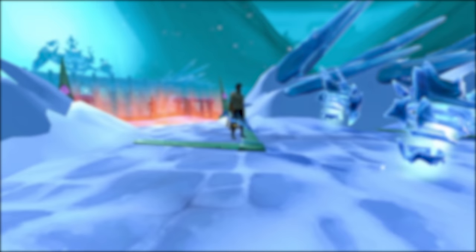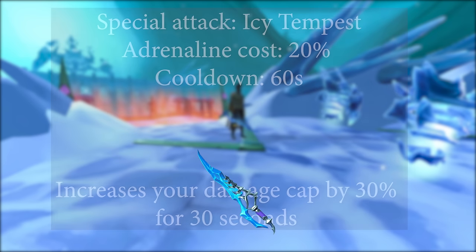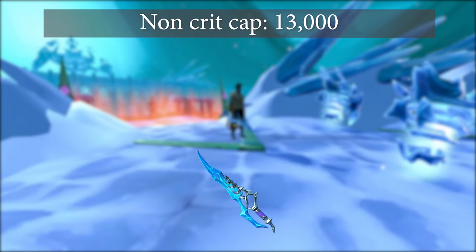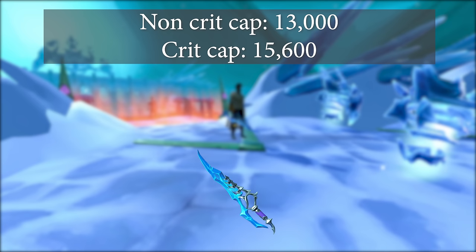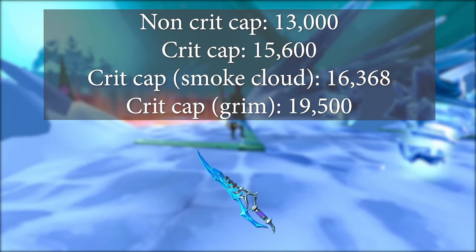In addition to the set bonus, the mainhand Leng Sword has a special attack called Icy Tempest. It costs 20% adrenaline and has a cooldown of 60 seconds. When used, it will increase your damage cap by 30% for 30 seconds. This means your new damage cap for non-crits will be 13,000, and for regular critical strikes it'll be 15,600. With Smoke Cloud that goes up to 16,368, and with a Grimoire it'll go all the way up to 19,500.